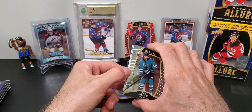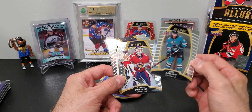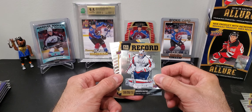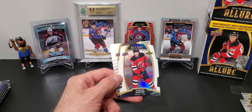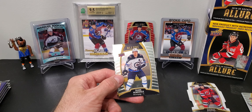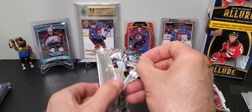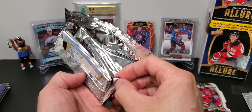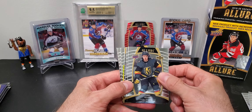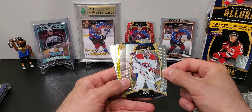Let's see if we can get lucky and get an auto this time or a jersey. I'm not going to get greedy though — we already did very well with our first box. Okay, we have an SP or insert here — it's a 'For the Record' of Holby, and there's a white die-cut behind that of Nathan Bastion, a rookie card. Separating these — Mark Shifley and Connor Hellebuck. Packs feel really thick compared to Platinum; I'm used to the four-card packs.